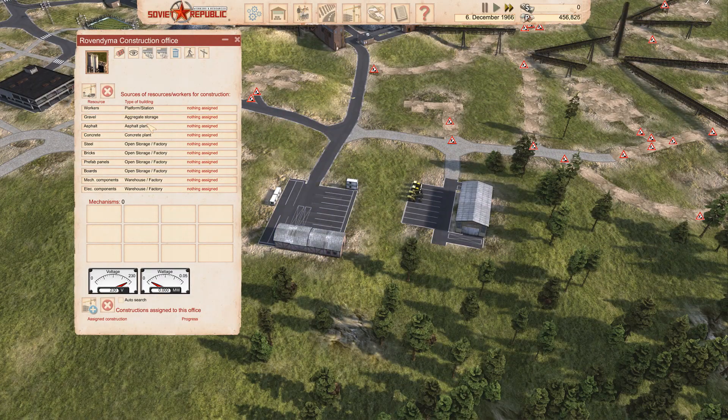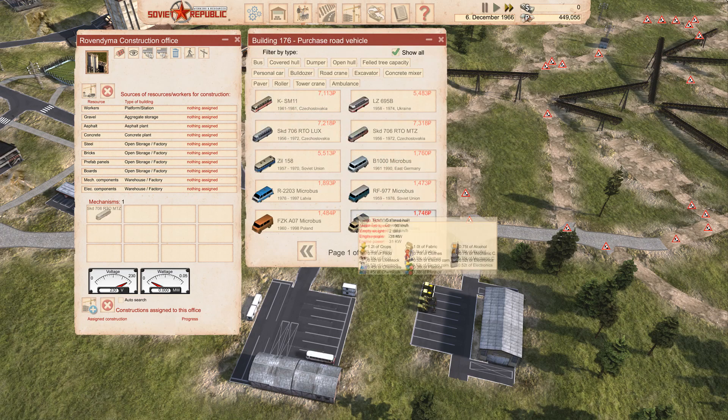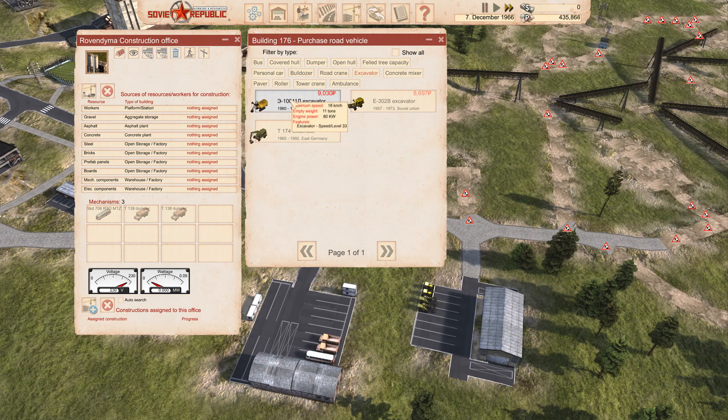So this is the construction office - this is where you assign what the construction office collects its resources from, and what we really need to do is buy some kit. I'm going to buy a bus because you've got to move your workers around, although if they're near somewhere they can walk to it they will walk. I'm going to get a couple of these T-138 dumper trucks - they've got the most carry capacity. The next thing is I want to get an excavator, and I've really liked this one because it seems to be the most powerful.